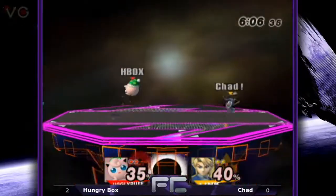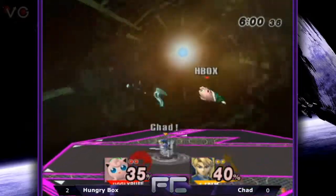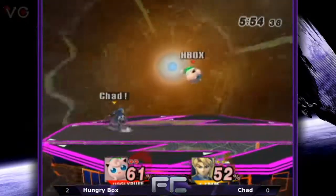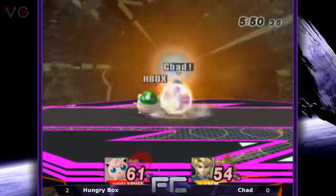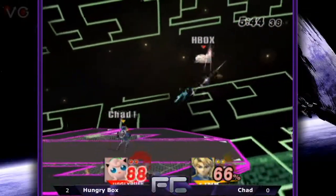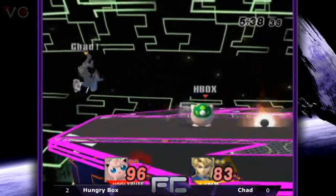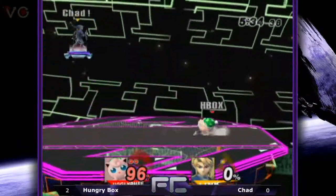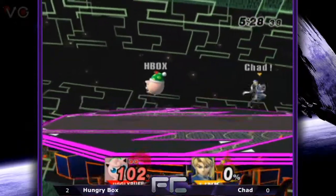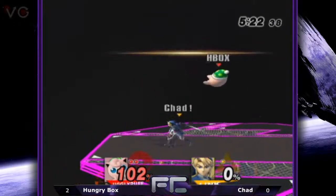Can you crouch under Link's up-B? I'm fairly sure you can't. If he knows that it may explain why he's avoiding crouches at higher percents — up-B will kill fast. Nice little combos like that make the big difference against Jigglypuff. If you can convert into a kill move that's great, but 30 percent against Jigglypuff is the same as 60 against someone else. Hungrybox seems to be having trouble getting pressure on. He overestimates the grapple recovery, had time to fall closer to the edge and get it, but got overconfident. Hungrybox pays Chad back for his SD — game is in Hbox's favor.